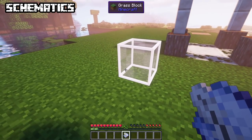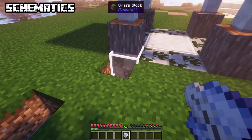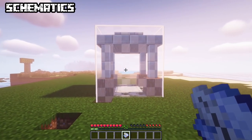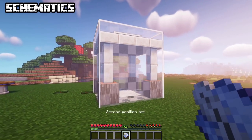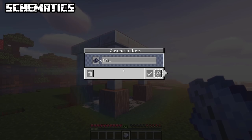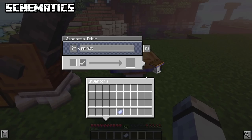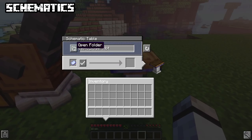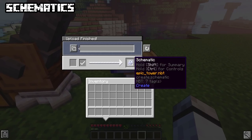Schematics allow you to create copies of built structures, save them and let a cannon build them. First build your desired structure. Craft a schematic and quill, right click to set your first corner and right click again to set the opposite corner. You can see what you've selected; hold ctrl and scroll to adjust any side. Right click to save your schematic. Then you need a raw schematic and a schematic table — place the raw material on the table and scroll through your saved schematics. You can open the folder to drop in externally saved schematics, and click the circle to refresh. Click the tick and you've got your custom schematic.